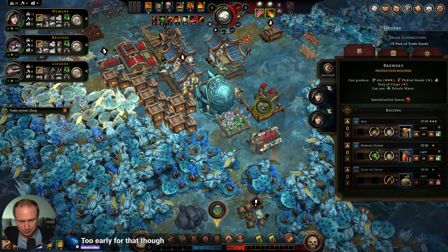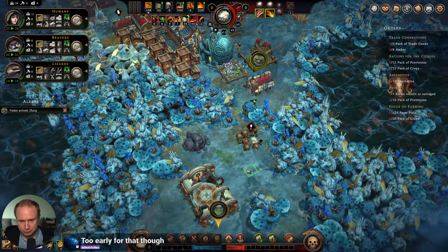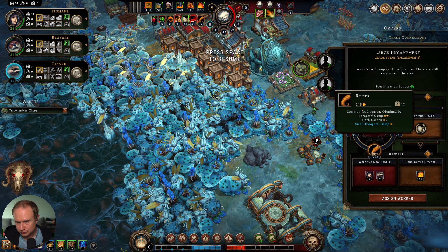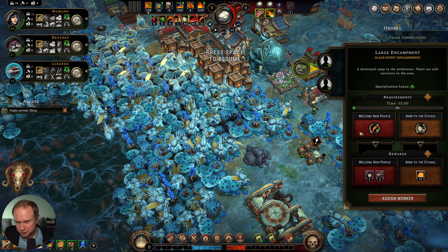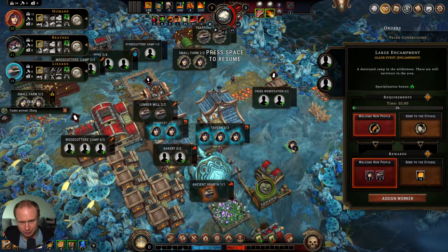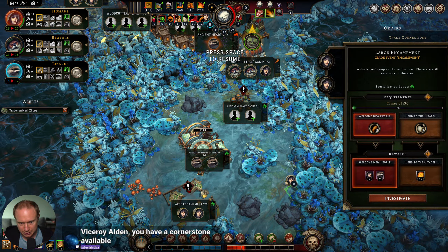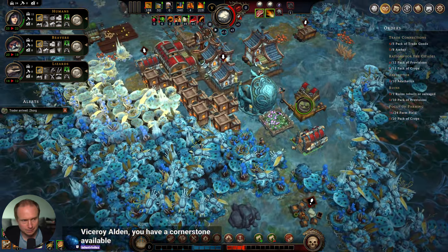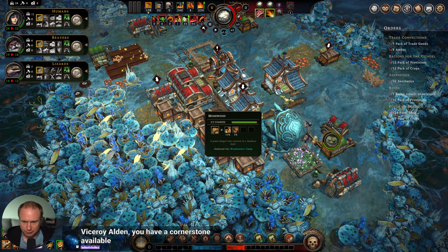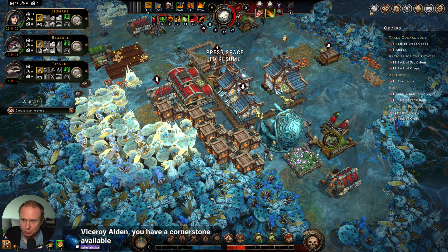That means the brewery can start making ale and pickled goods, which is going to be amazing for us on both fronts. Then if I can find two people to spare, we can give these people roots. I think we want to get people the amber — doesn't feel like the worst thing in the world. I don't think we need this many bartenders right now, so I'll put them in there.